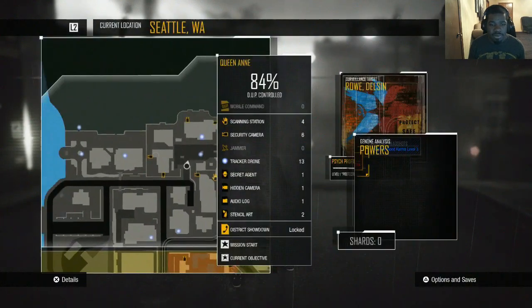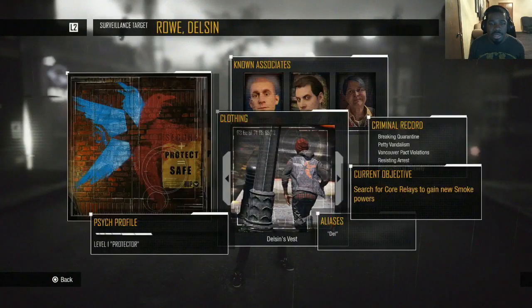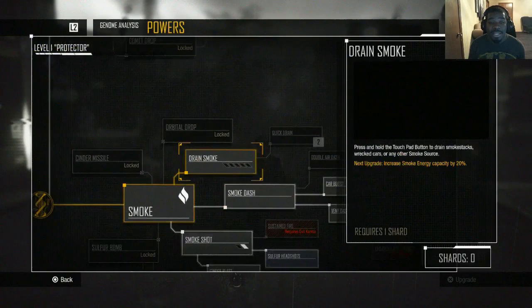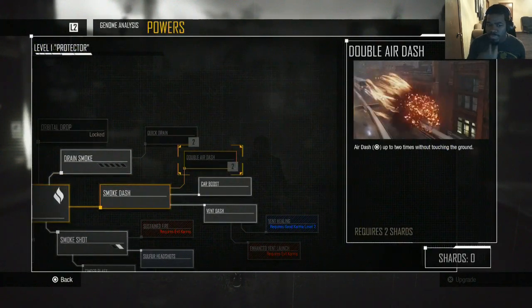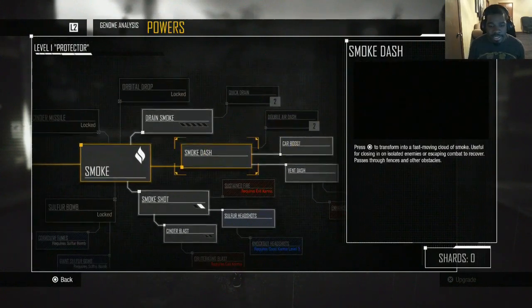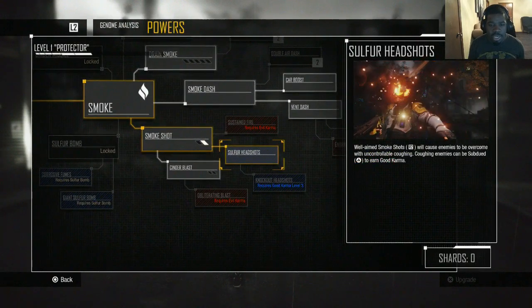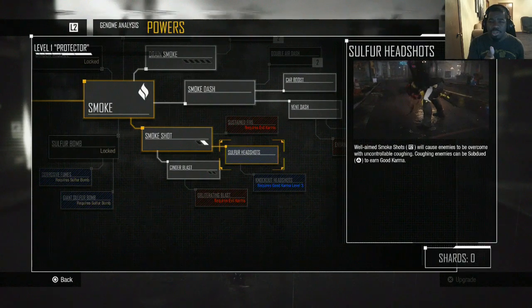Let's see where exactly we need to go. I did another thing too — let me show you guys, keep you guys in the loop. I hid like four shards, and shards are the thing that you use to upgrade your character. This is what I spent them on — I got the sulfur headshots. This right here was like four shards, I believe.